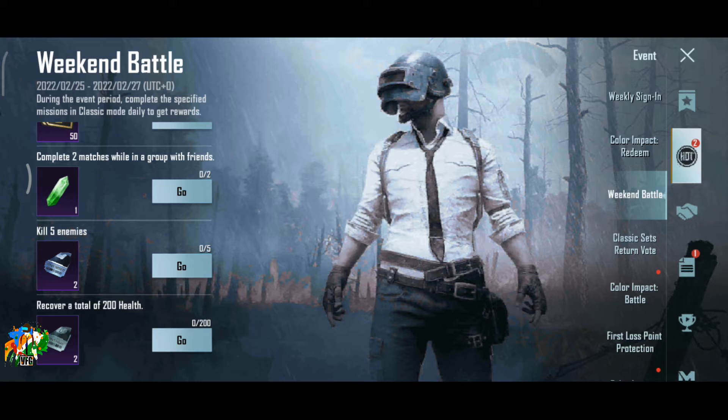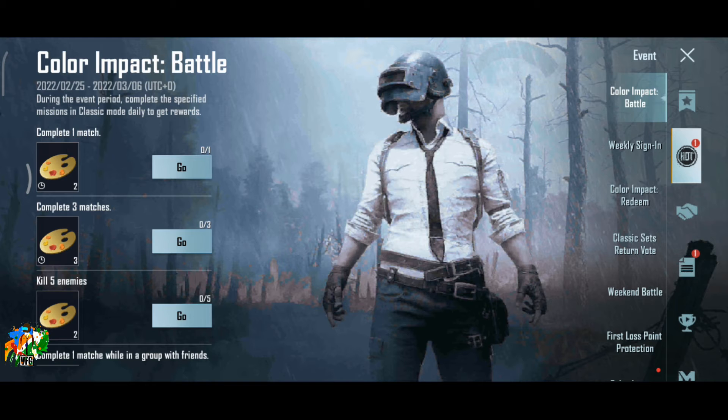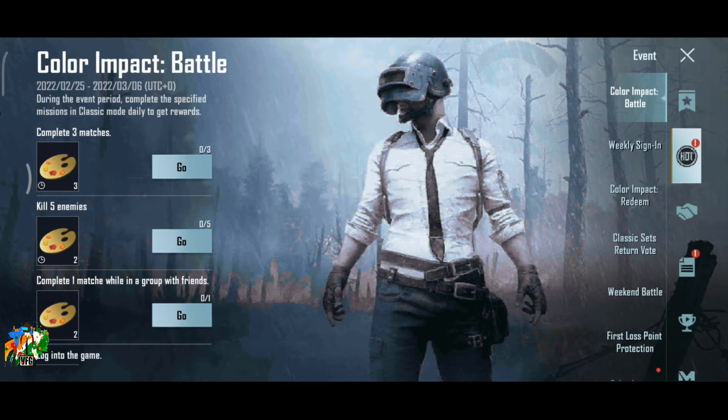If you want to collect, you will have a color plate and can access the color impact battle. If you want to try one time match, you can get two colored plates. Then you can complete three color plates.